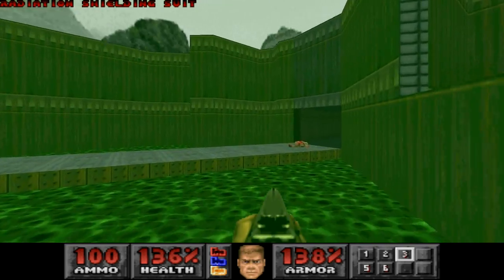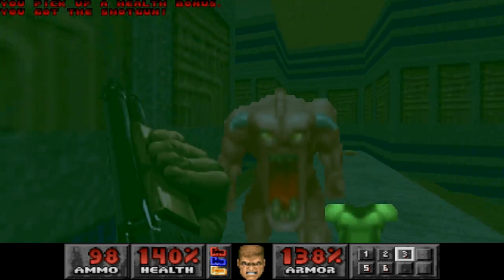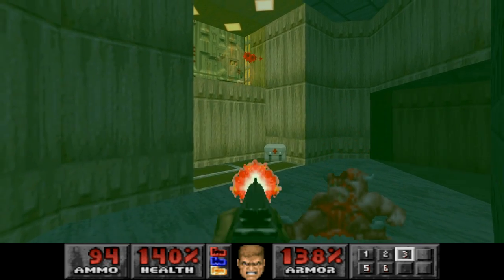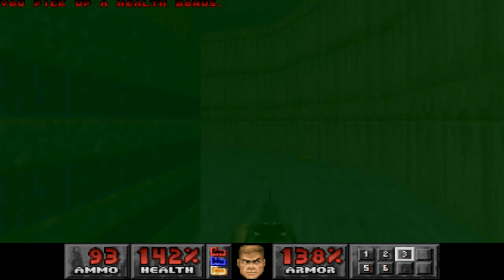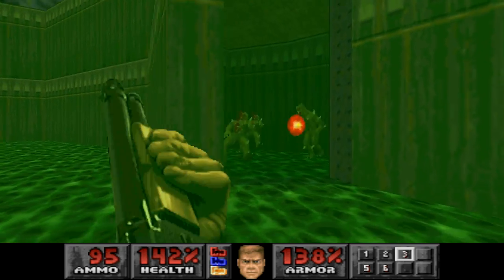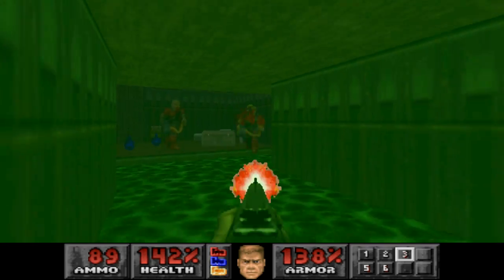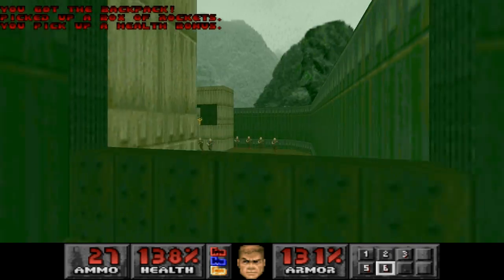Let's go get the radiation suit. I'm gonna go ahead and take out the demons here. We'll run through here — this area is all still the same. One thing I want to give notice to is that the Imps seem to have darker eyes in this version. It's kinda nice, kinda creepy in a way too.